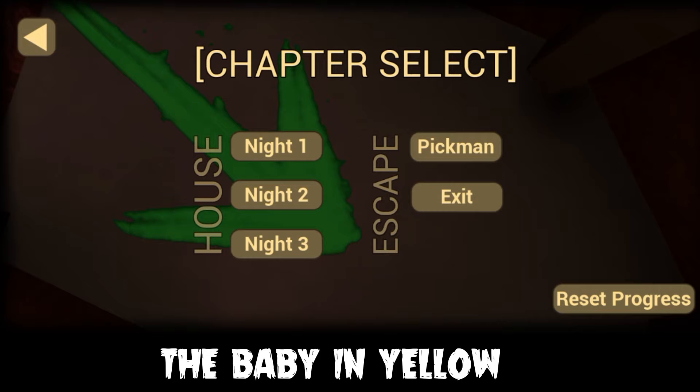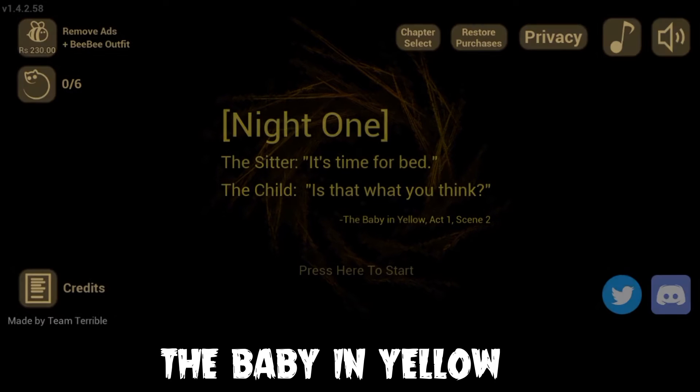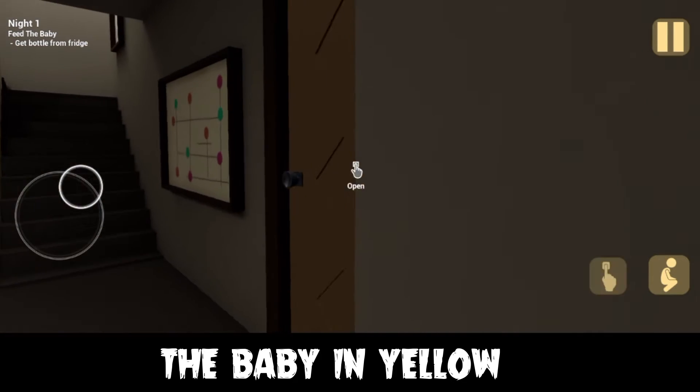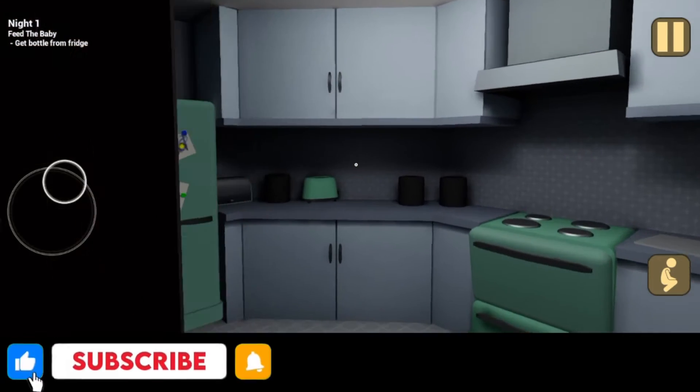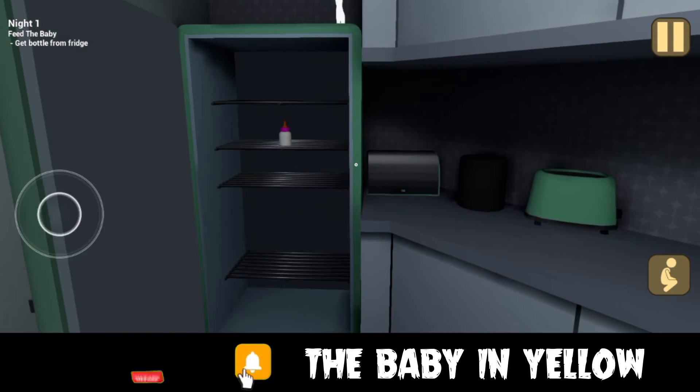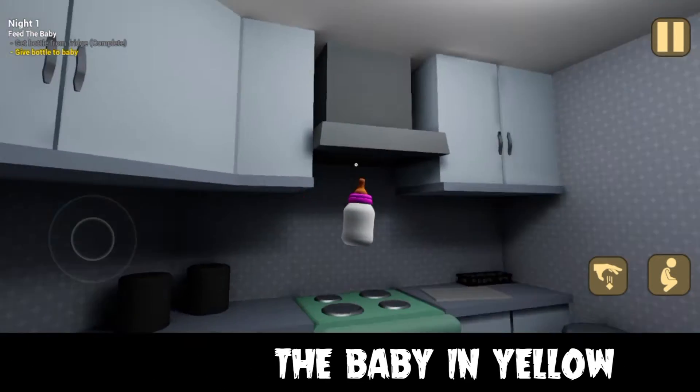The first task is to feed the baby. For this purpose you have to get a bottle from the fridge, so let's go to the kitchen, find the bottle in the fridge, and feed the baby.